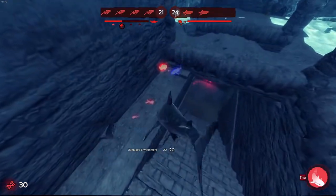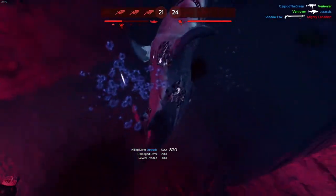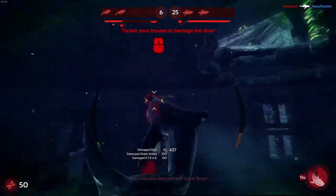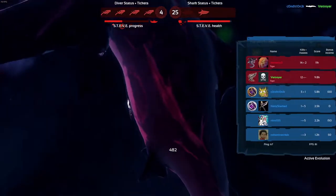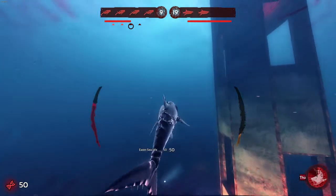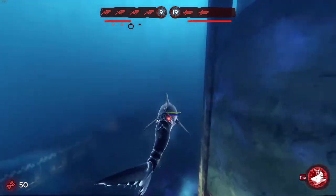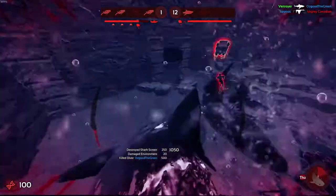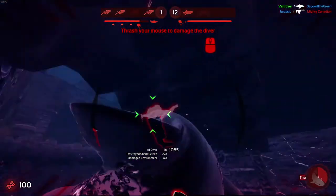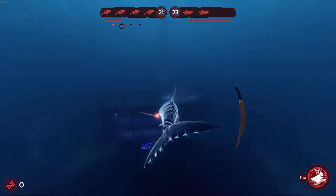One might also have a bad habit of not thrashing until they fully process that they grabbed someone, and then they start thrashing. This could extend your time to kill someone by half a second or a second, which doesn't sound like a lot, but the game has a pretty rapid pace and you'd be surprised how much of a difference half a second can make. Once you've learned to thrash properly, I recommend you learn when to start thrashing for maximum damage. The best time to start thrashing is right before you grab someone. In this clip, you can see that I start moving my mouse like I'm thrashing several frames before I've even grabbed the diver. That way, when I do grab the diver, I'm not missing out on any damage at all, and I'm guaranteeing the shortest possible kill time.